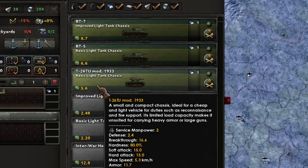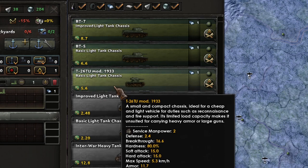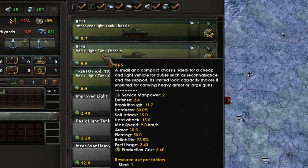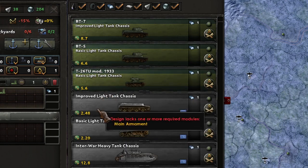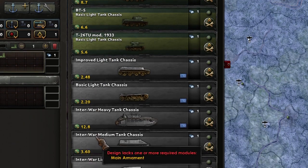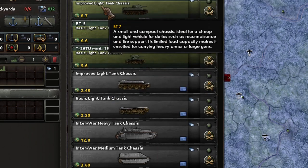The second rule is that you have different chassis — for example light tanks interwar, medium tanks interwar, basic medium tanks, and so on. You can never change from light to medium, or from medium to heavy. You can never change from interwar to basic or improved light tanks. The rule is that they should be the same basic chassis.